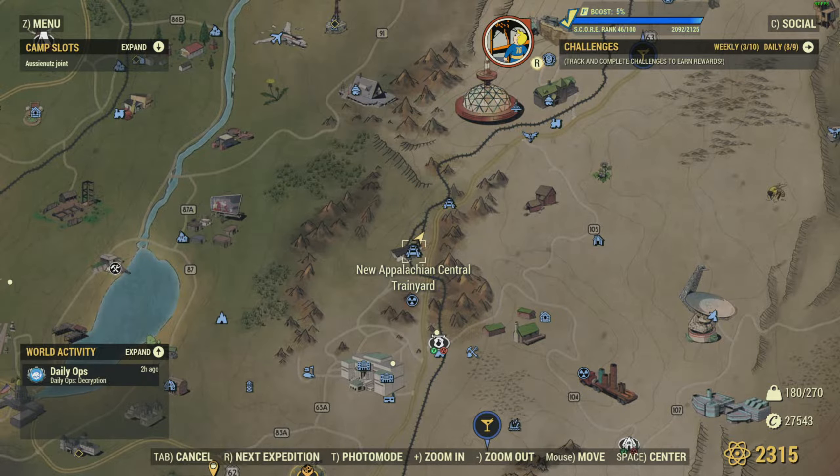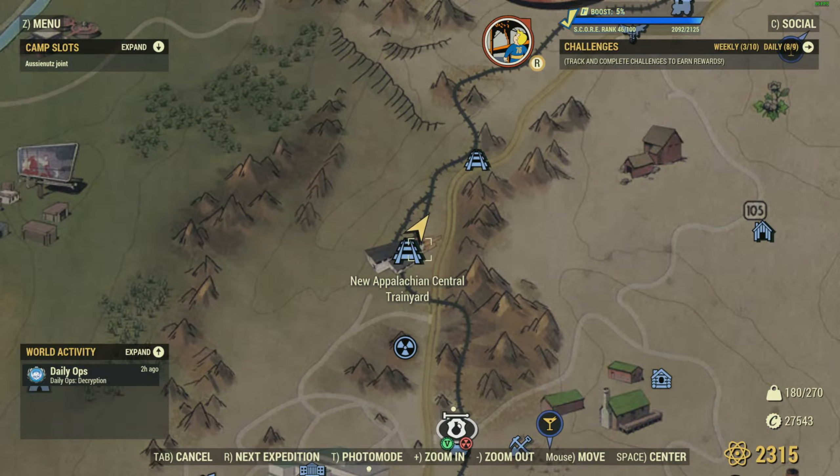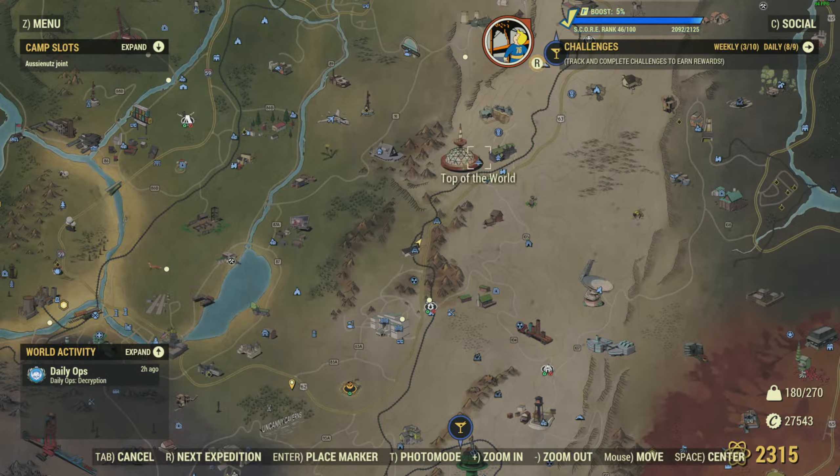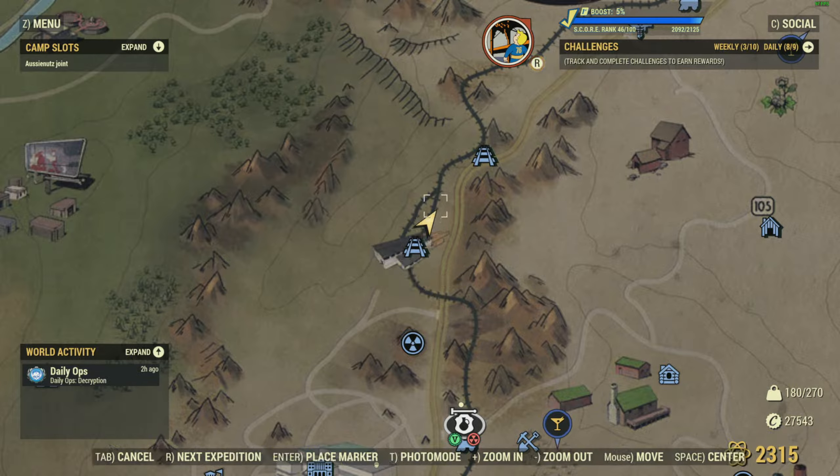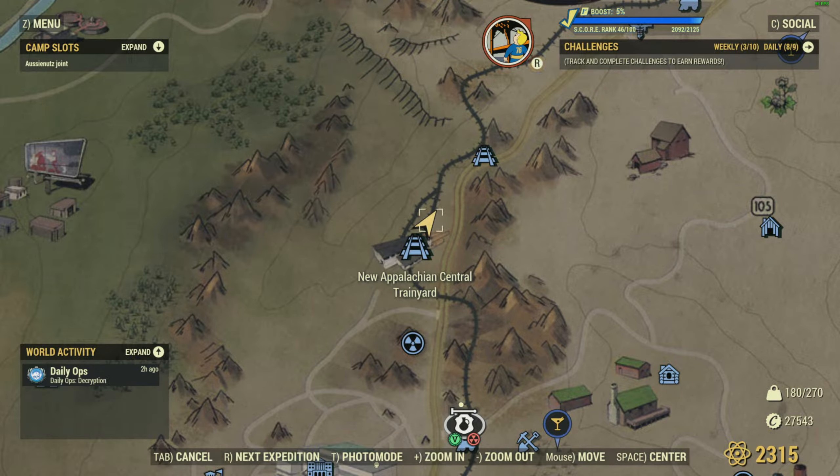What you're going to do is port yourself to the Appalachian Central Train Yard. Zoom right in here, zoom right out — as you can see, Top of the World is there. As soon as you get there, make your way to this right-side track here.